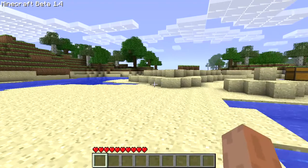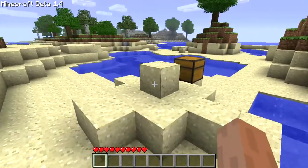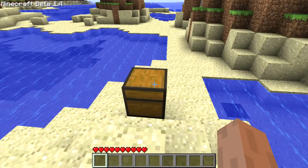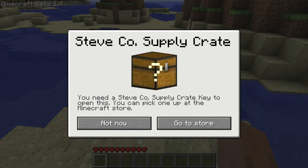You might notice a chest just randomly placed in the middle of nowhere. This is actually an April Fools joke that existed back in 2011. If you go ahead and try to open the chest, it says 'Steve Co Supply Crate' — you need a Steve Co supply crate to open this, and you can pick one up at the Minecraft store. Then you can hit 'Go to Store' or 'Not Now.'